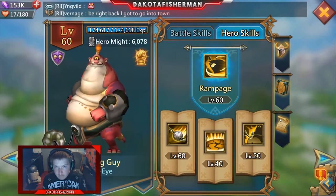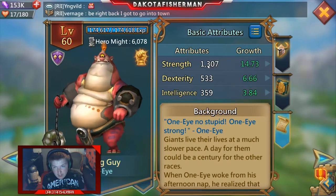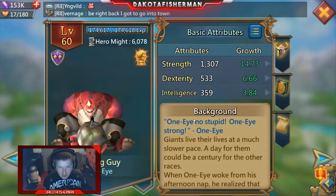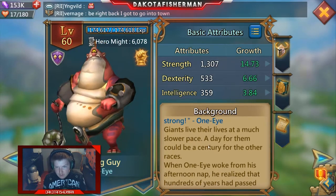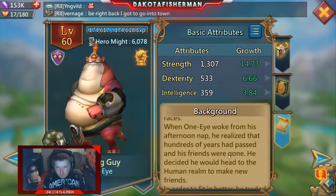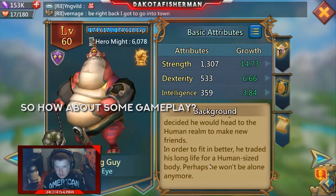Looking at basic attributes, he has an enormous amount of strength — by far some of the most you'll see in the game — along with 533 dexterity and 359 intelligence. As for his lore: One Eye is a strong giant who lived life at a much slower pace. When he woke from his afternoon nap, hundreds of years had passed and his friends were gone. He decided to head to the human realm to make new friends, trading his long life for a human-sized body.